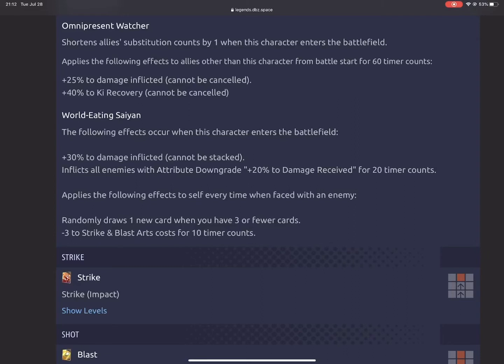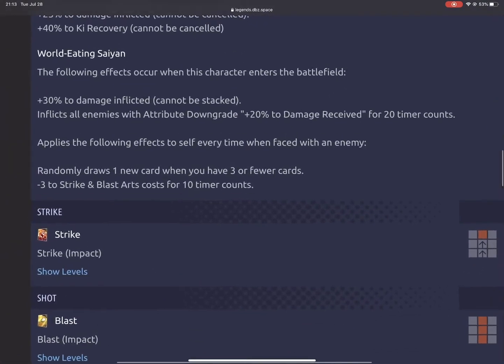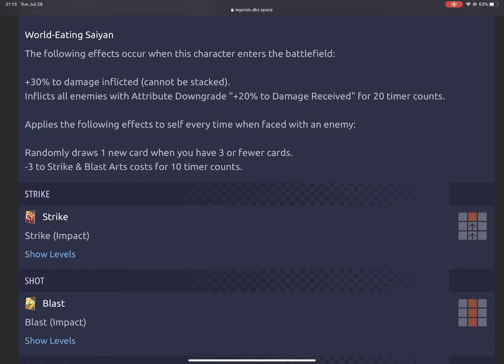His first unique ability, 'Omnipresent Watcher,' shortens allies' substitution counts by one whenever he enters the battlefield. From battle start for 60 timer counts, allies other than this character receive plus 25% to damage inflicted and plus 40% to energy recovery that cannot be canceled. His second unique ability, 'The World Eating Saiyan,' gives 30% damage inflicted when this character enters the battlefield and inflicts all enemies with attribute downgrade of plus 20% damage received for 20 timer counts — effectively a 50% damage inflicted buff. He also randomly draws one new card when you have three or fewer cards, and gives minus 3 to strike and blast arts for 10 timer counts.